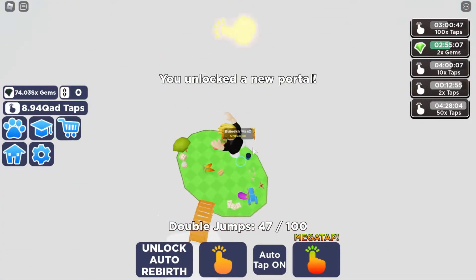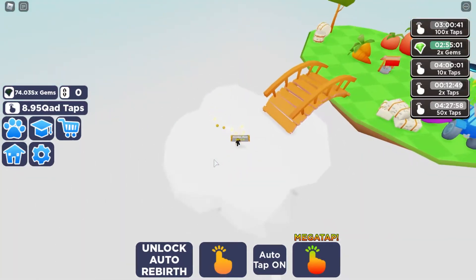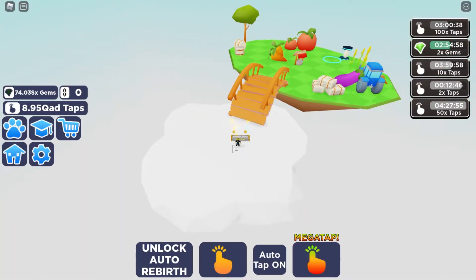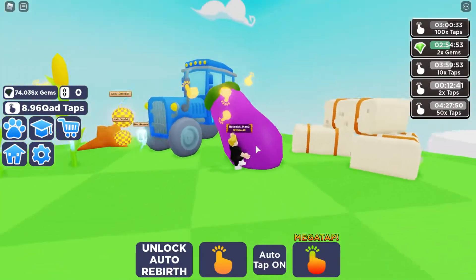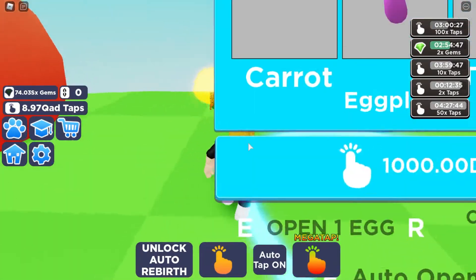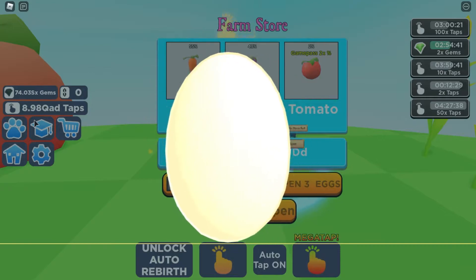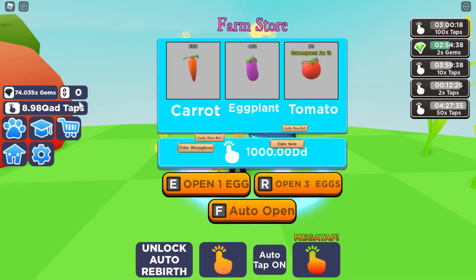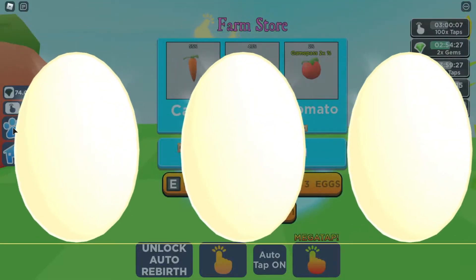Okay, so what do we have here? I'm guessing when they update the game again and there's a new island they're going to put a jump pad over there or something. There's a massive eggplant over there and also giant carrots. It's a thousand DD — I don't know how much that is, but it's not taking away from my taps, which is good. I can buy a lot of these.